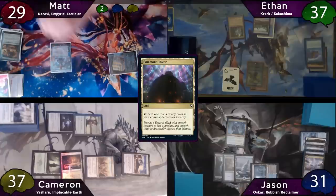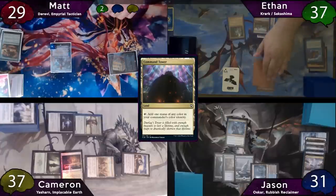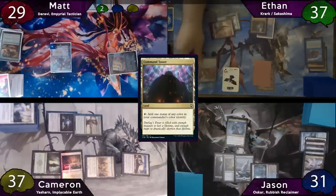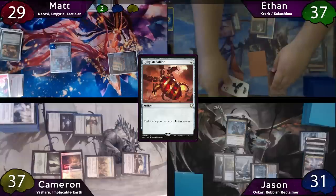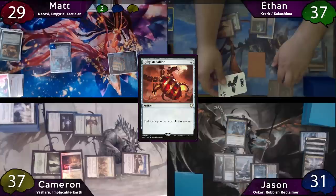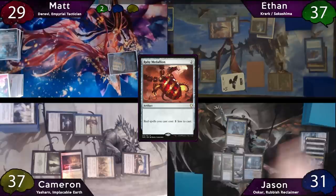On Ethan's upkeep, Matt doesn't want Ethan comboing out this turn, so he decides to down-tick Teferi to phase out Sakashima. Moving on to Ethan's main phase, he'll play a land and tap for two to cast his Ruby Medallion. After this, he'll move to combat, and he wants to ensure that Teferi dies this turn, so he swings both Krark and his 2/2 Bird at Teferi, and they'll connect.